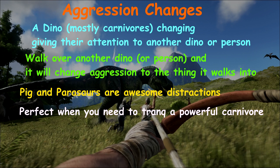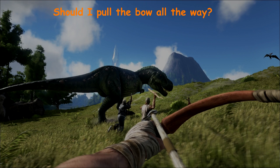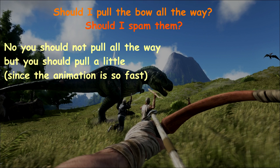That leads to the next question QT had: tranqs. Should you pull the bow all the way back, and should you spam? With the animation changes to the bow, I don't think it matters too much when you pull it back all the way, but I always pull it back for just a fraction of a second just in case it does matter — the animation is too fast to actually know. If you have a compound bow, the pullback is significant and I believe pulling it all the way does more damage. So I always hold the shot for about 0.7 seconds, just hold it back and let it go.